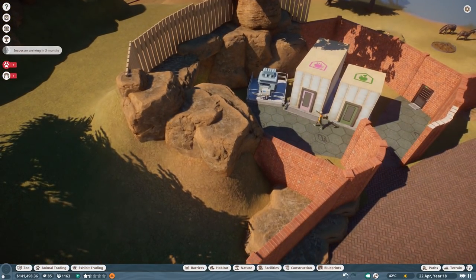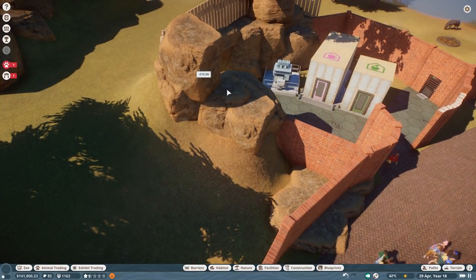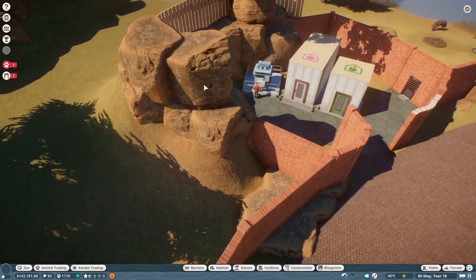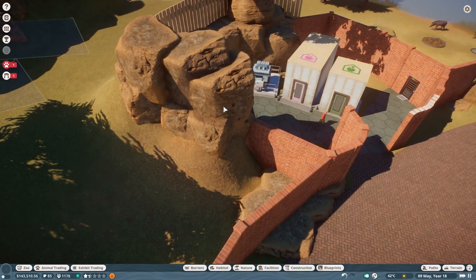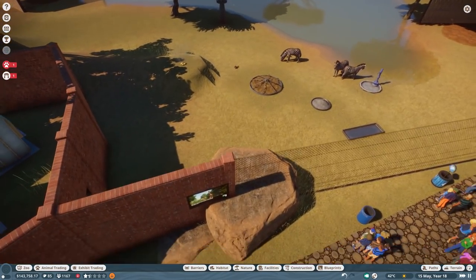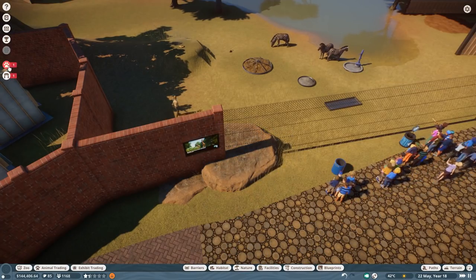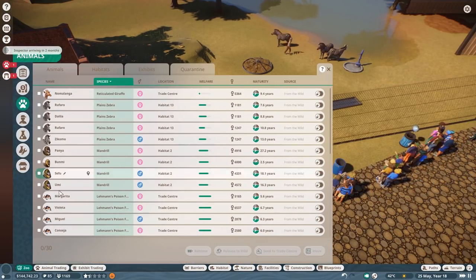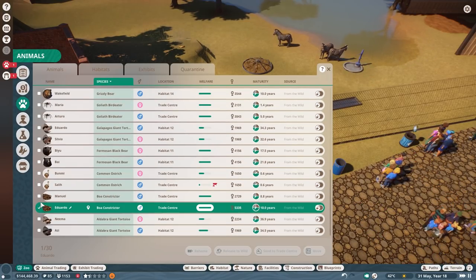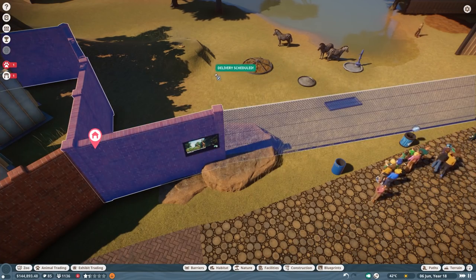They seem to escape over here. Let's just do a bit more like so, and another one like so, and maybe another one like so. I think they can potentially also escape over here if I just move this a bit down. Let's do a second attempt. Animal is starving - I'm just bringing them back. Not the boas, not the boas, obviously. Move in here, awesome.